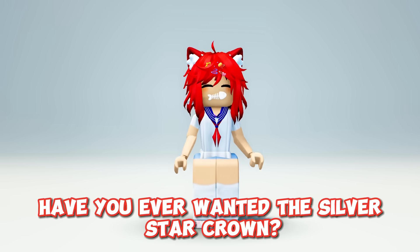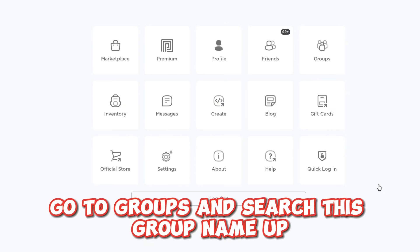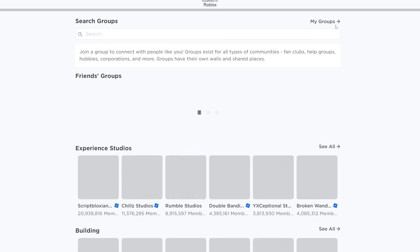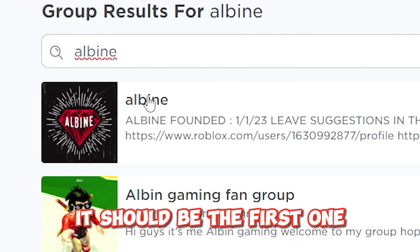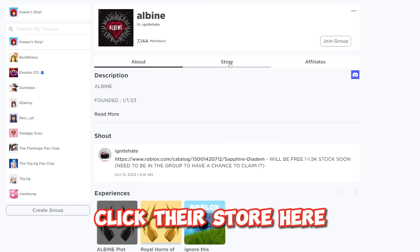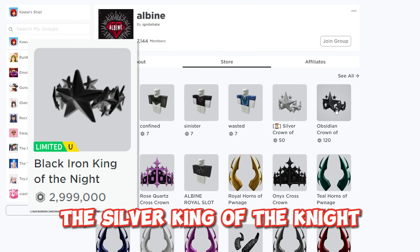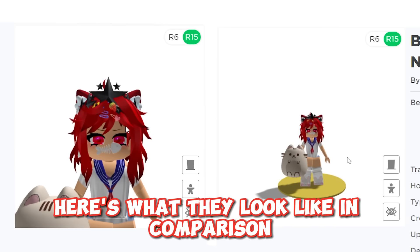Have you ever wanted the silver star crown? Well now you can get it for cheap. Go to groups and search this group name up — it should be the first one. Click their store. Here they're selling a pretty close copy of both the Silver King of the Night and the Black Iron King of the Night. Here's what they look like in comparison.